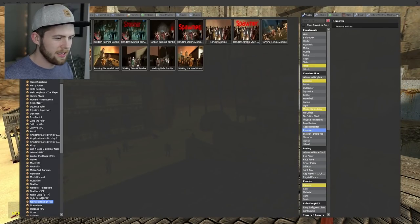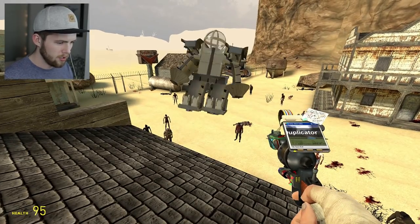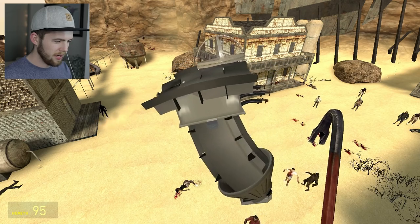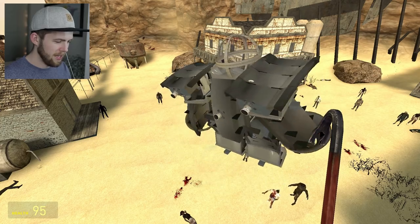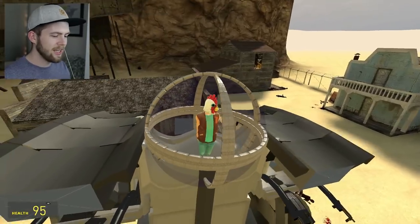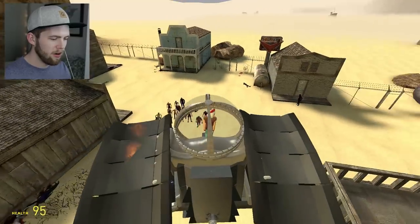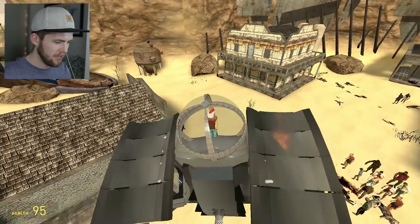This next one looks pretty strong. It does spins - it has thrusters on it. Hold on, it has already killed some zombies and I'm not even in it yet. Okay, I am now in it. This is it - it's just like Pacific Rim! I'm just gonna mow them down. Can I just run over zombies? They're all in a line waiting for me. This one's kind of hard to maneuver; the other one was much easier. Am I killing these zombies? I can't even see down there.